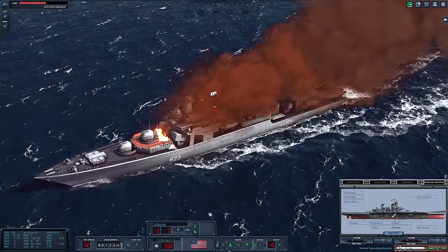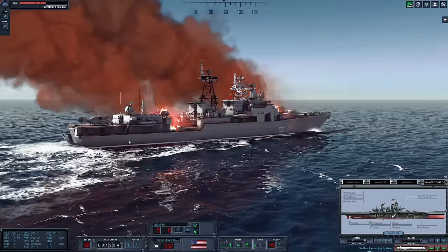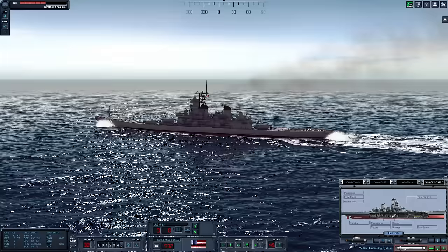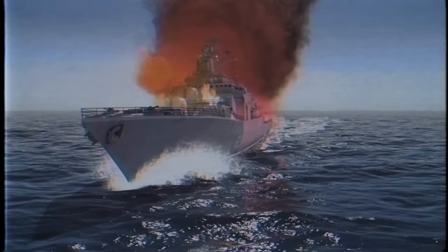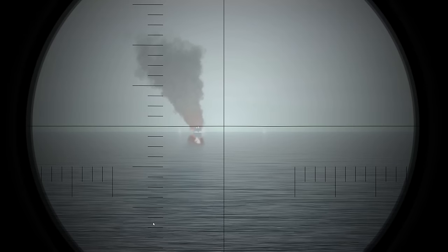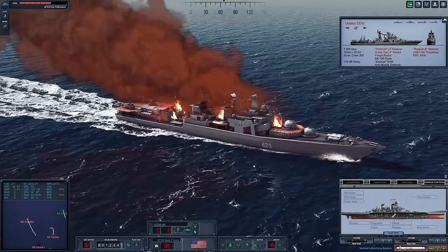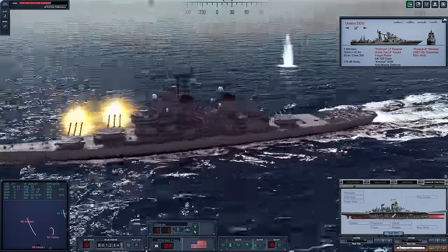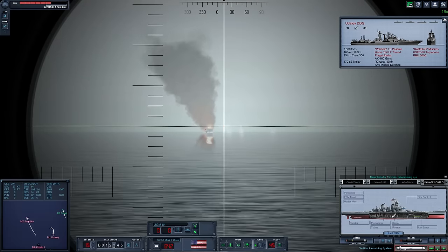The Udaloy is now on fire and she is not looking very good at all. That was another hit right in the stern compartment, and that is another fire breaking out on her. I think we'll fire maybe a couple more salvos her way before transitioning to Master 2. The Udaloy has now gotten into gun range and she is firing rapidly upon us. We have switched back to firing at her with our 16-inch guns. I'm honestly surprised she is able to engage — the ship is on fire from stem to stern, but they are obviously going to fight to the bitter end.